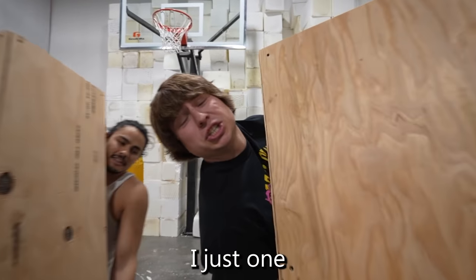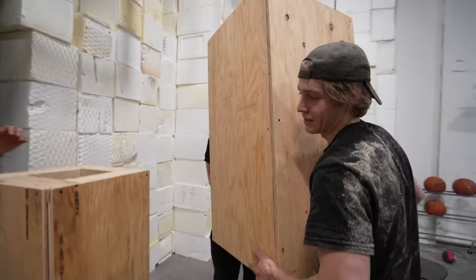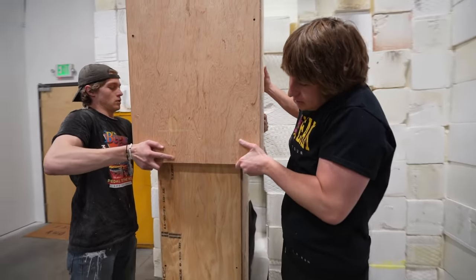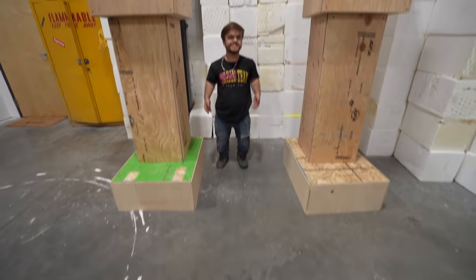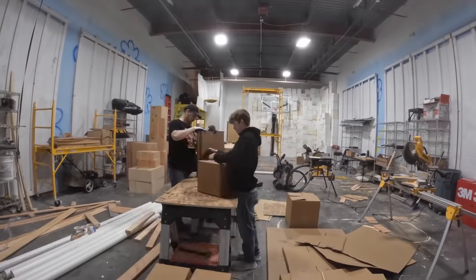One leg takes about four hours to build and after two days, the legs are ready. This giant piece of wood is just one of the parts of the leg. Each leg is made up of three giant parts and we're hoping they're super strong. This is massive. I told you this thing's going to be huge. After building the body and legs, we cover the parts with cardboard for a smoother finish. This body is so heavy. So we have the body and legs completely assembled, but there's one problem.